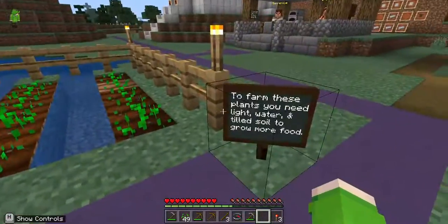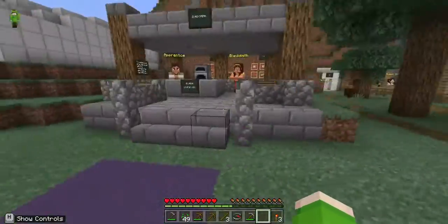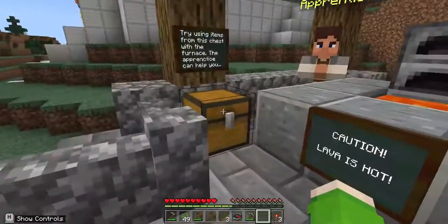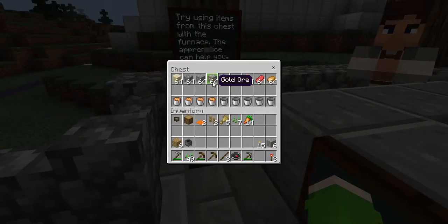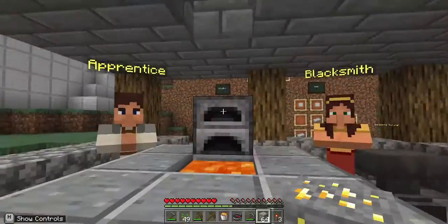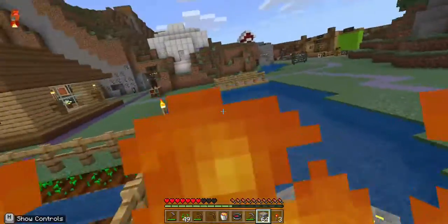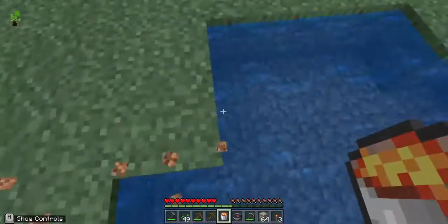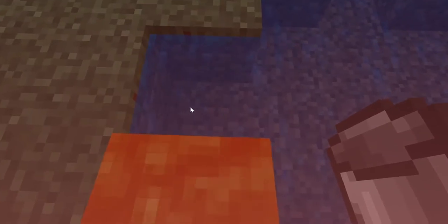Where does the blue path lead to next? I've already been there. What's in here? Caution: lava is hot. Try using the items from these chests with the furnace. I have gold ore, iron ore, lapis lazuli, and emerald ore — wow! And some lava which is gonna kill me. Oh no, I'm about to die — I need to jump in water. I did that for content of course.